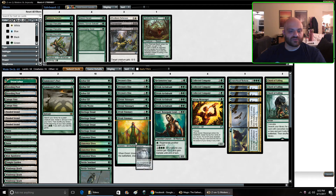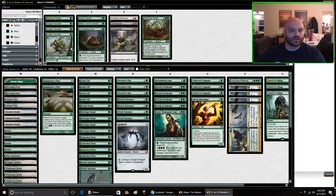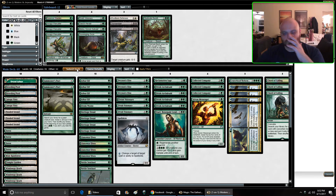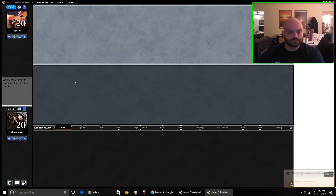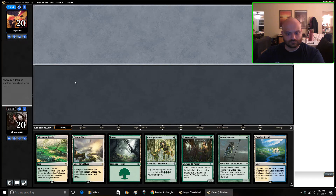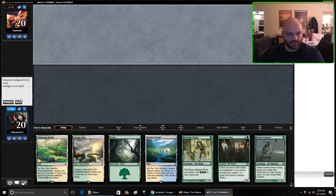I think Spellskite is pretty good here. Kind of a slow hand, but opponent's mulliganing so we probably just win.